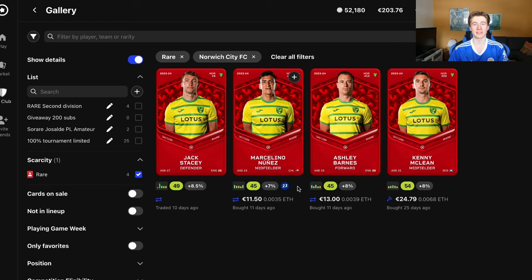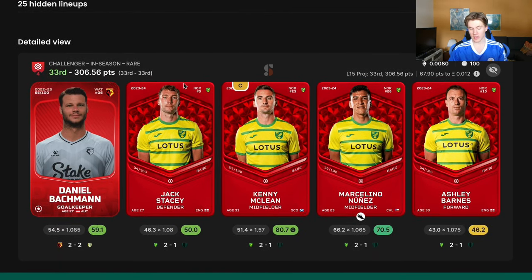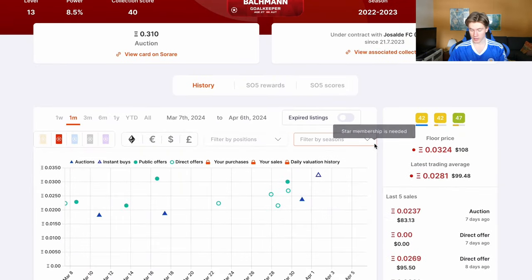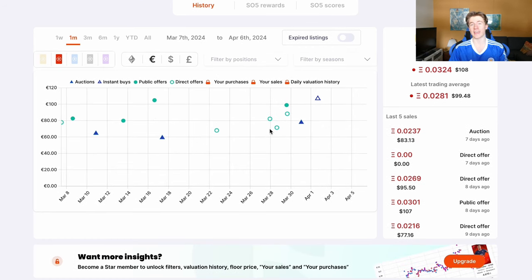Everyone for around the €10 mark, which I think is very, very, very good. And if we go to my gallery, I also played and had around the same strategy, but I have Marcelino Nunes and Jack Stacey — so there are differences between the teams — and also Daniel Bachmann. Daniel Bachmann is the goalkeeper I had for a long time. And if we go to Daniel Bachmann's price, we can check that. His price is currently around 80 to 90 euros. He has gone up a lot.